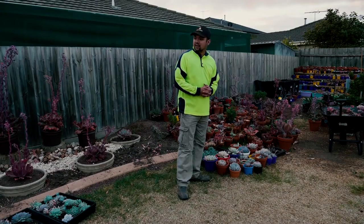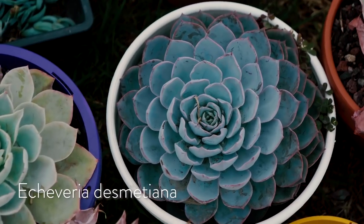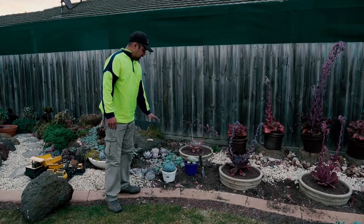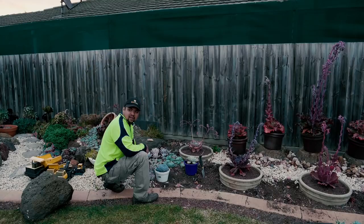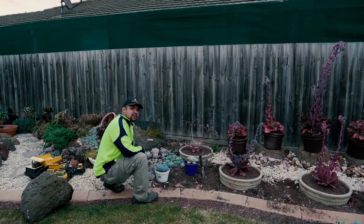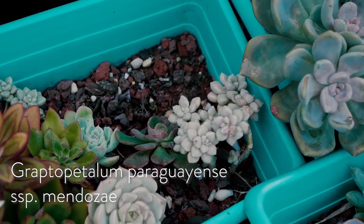I'm going to lead this with my Echeveria desmetiana and my Echeveria Domingo — these are going to be the foundation plants and the focal point. I'm placing the Morning Beauty, the desmetiana, because it has a similar color to the Violet Queen. So the Violet Queens are serving as leading lines towards the desmetiana, while the elegans are pointing to the Domingo. To fill up the gaps between and around them, I might use more of the elegans or some of my sedums — I think the Sedum clavatum would be a good fit, as well as the Graptopetalum Mendoza.